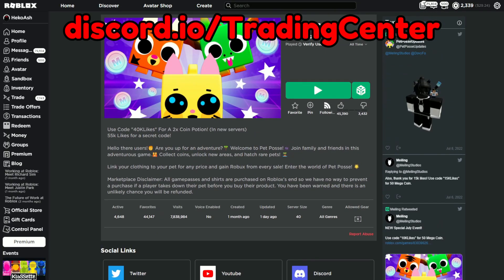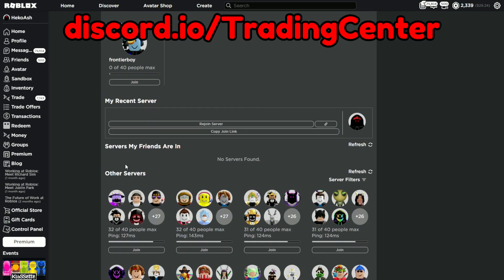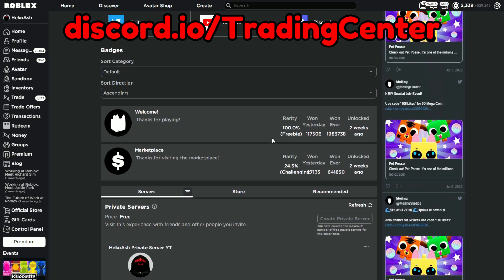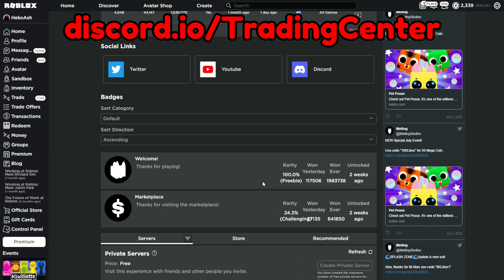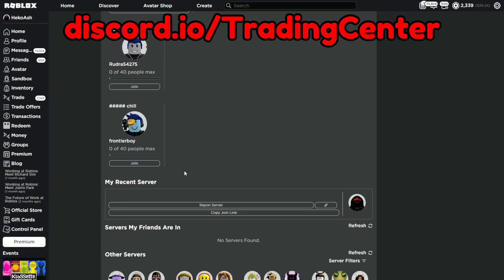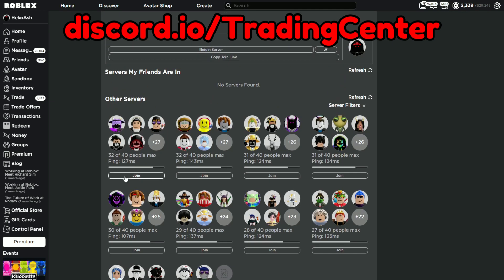So, as you can see, I found the Pet Posse game — but not just any Pet Posse-like game. You can go ahead and run your friends and other people into the marketplace. As you see, it says server-side 40. And if you go ahead and go to the server list, you're going to find some people in some servers that host 40.